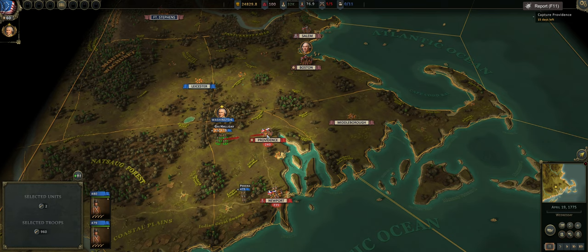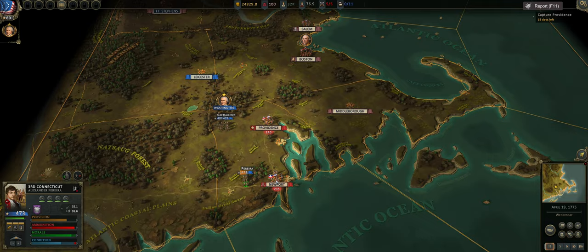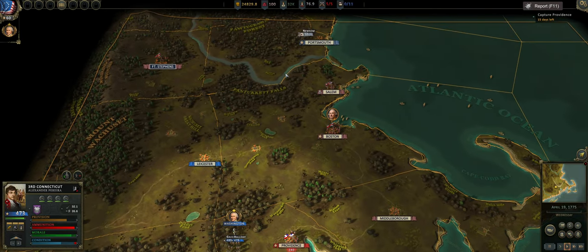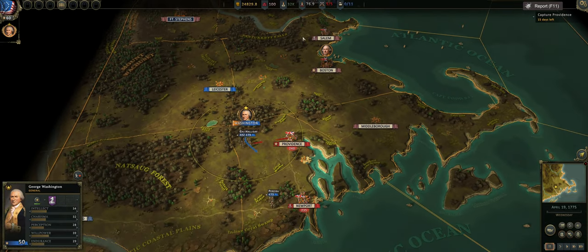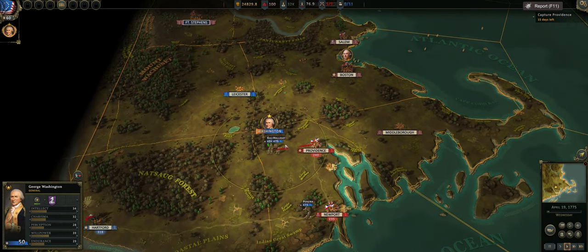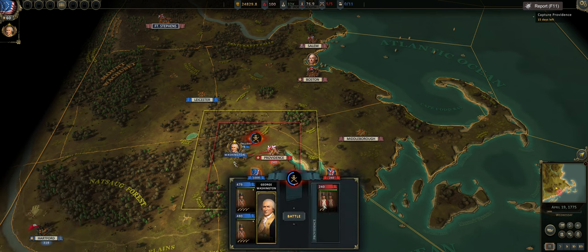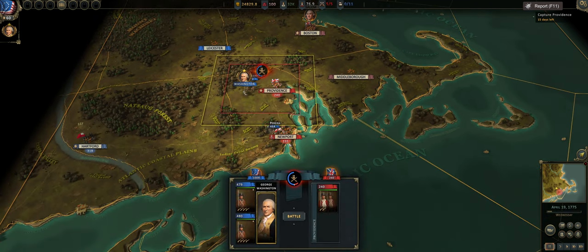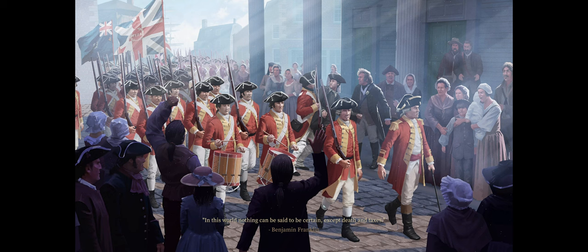I double-clicked Providence, which means they will charge. I'm trying to get Newsome over to Leicester without getting hit by the Salem garrison, and I was building up a unit in Hartford to max out what we have available. Hopefully we can get a battle going right here so then Georgie can go down to Newport. This battle will be very quick and decisive because we have eight companies to their two, even though they are much more well-armed than we are.